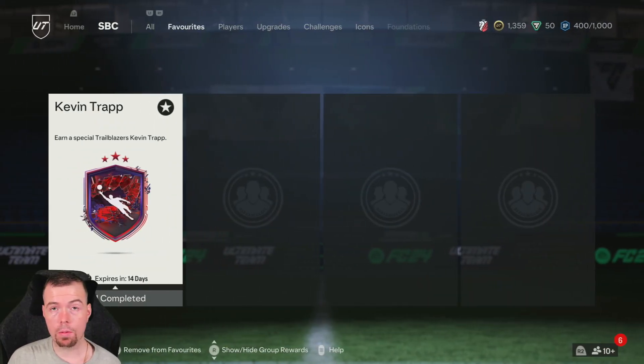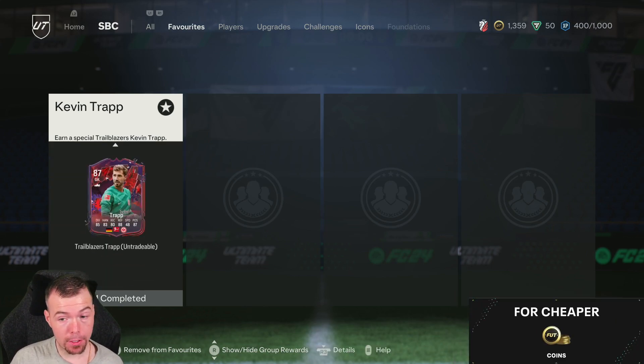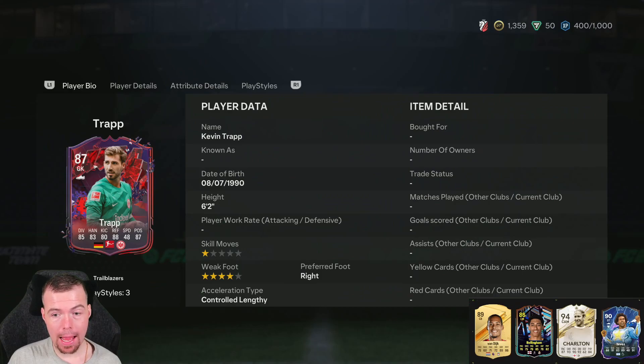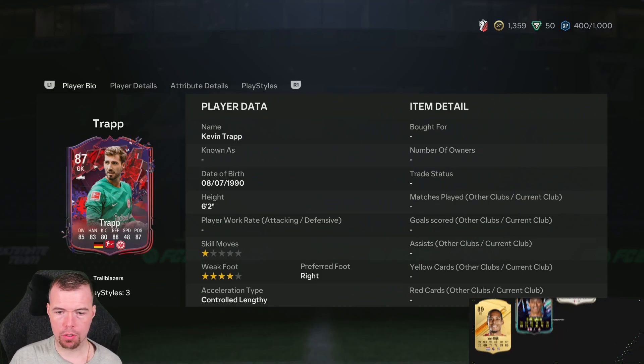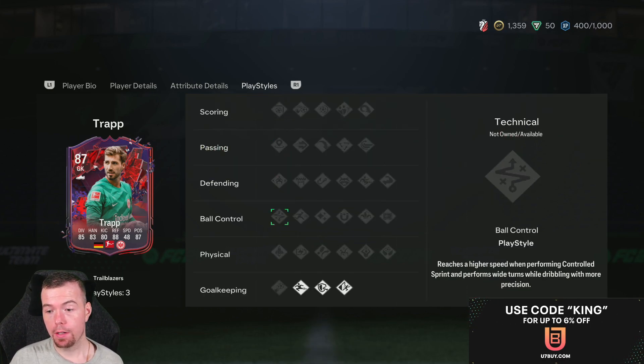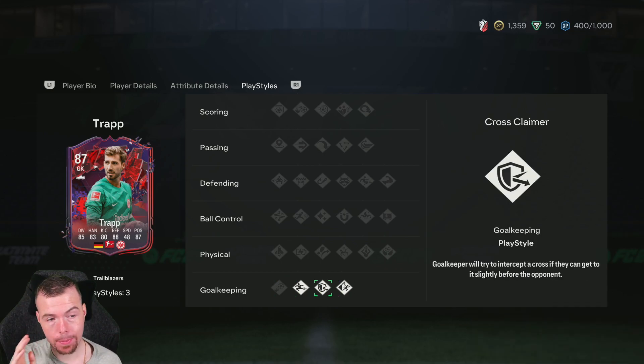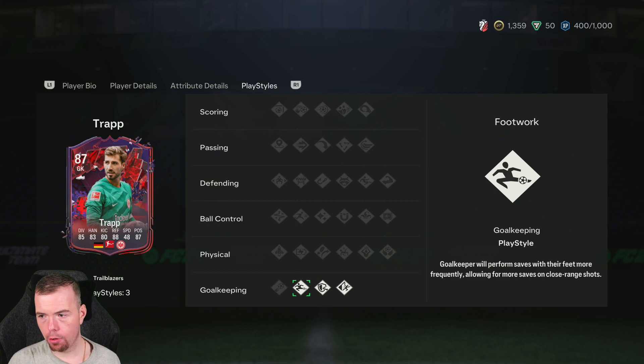Yo guys, what's going on? King Flipper here, welcome to another Trailblazers SBC video. Today we have goalkeeper Kevin Trapp as a Trailblazer - six foot two, one star, four star. Decent stats for a goalkeeper, everything's above 80 apart from his speed. The extra playstyle is the main thing you want to know about - he's been given Cross Claimer, and he already had Footwork and Rush Out.